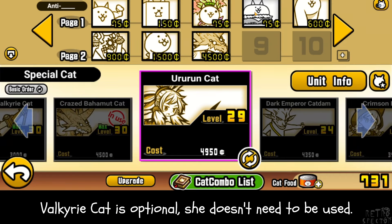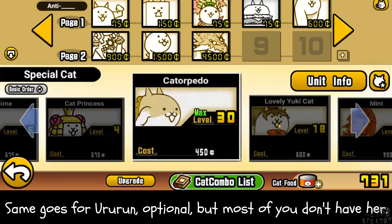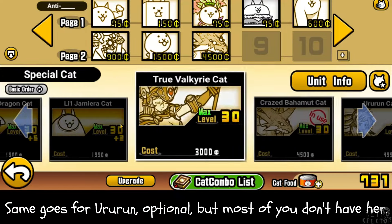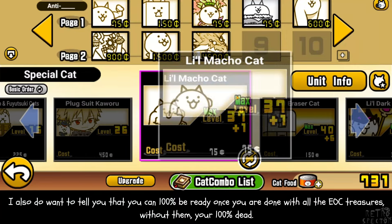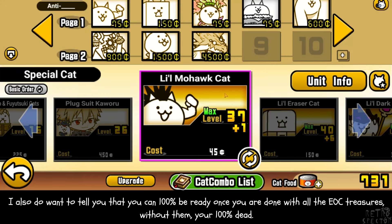Valkyrie Cat is optional — she doesn't need to be used. Same goes for Ururun, optional, and most of you don't have her anyway. I also want to tell you that you can be 100% ready once you are done with all the Empire of Cats treasures. Without them, you're 100% dead.